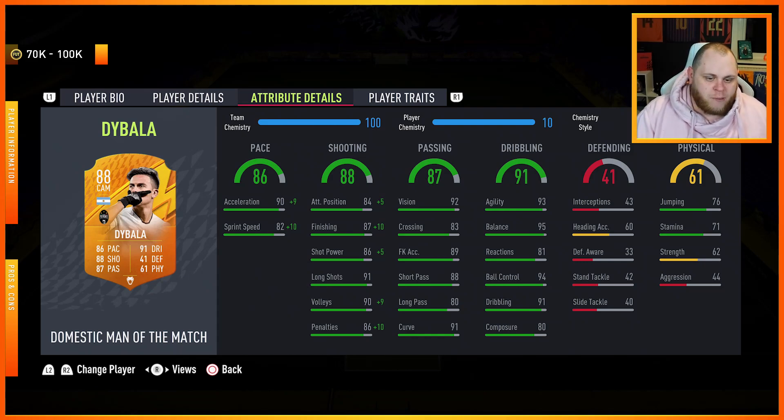He's got medium-medium work rates, four-star skills and a three-star weak foot. Looking at his statistical layout, there are a lot of good things about the card — especially the acceleration and the finishing. You might look at the finishing by itself and think it's not that good, but stick a Hunter on him. It boosts his acceleration, sprint speed, finishing, attacking position, and shot power, which nearly maximizes out a lot of his attacking stats.